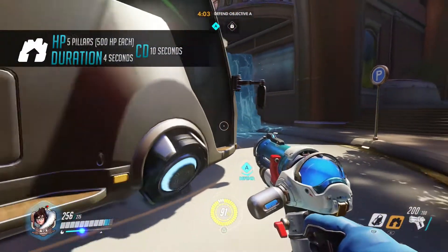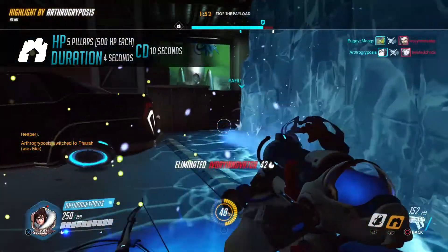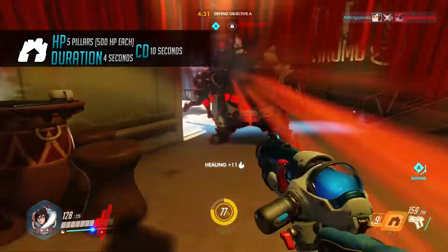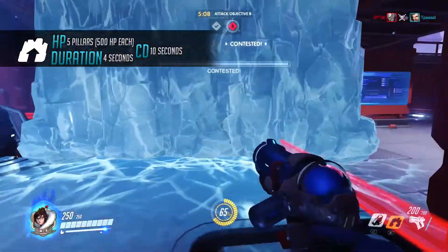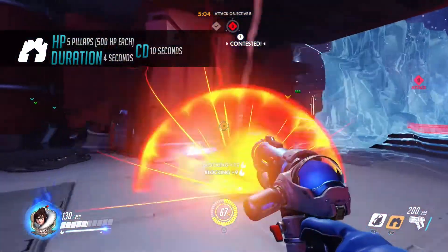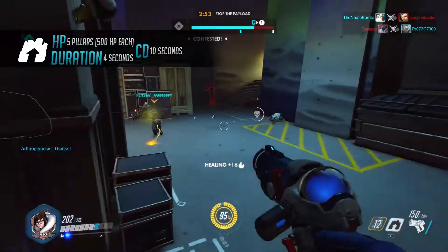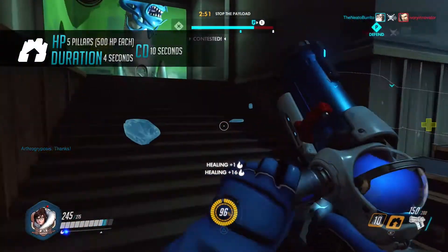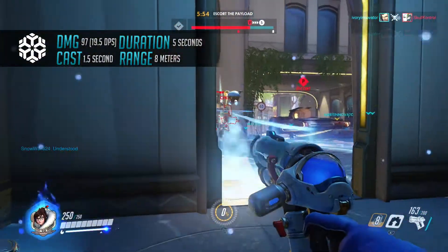May's second ability is the Ice Wall. May generates an enormous ice wall that obstructs lines of sight, stops movement, and blocks attacks. Once generated, the Ice Wall will last for four seconds unless otherwise destroyed. The Ice Wall consists of five pillars, each with 500 hit points of health, meaning it will take a while for someone to individually take the wall down. The cooldown on the Ice Wall is 10 seconds.